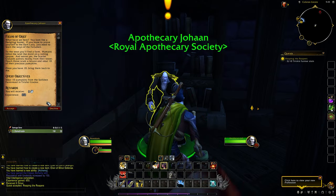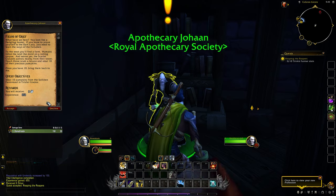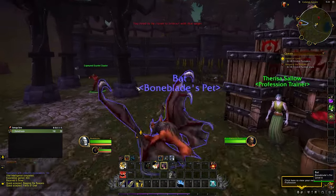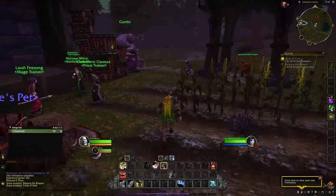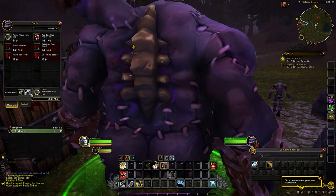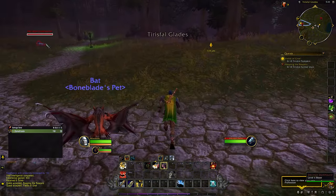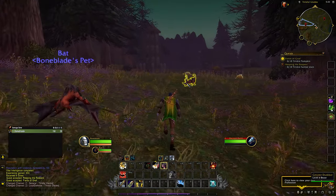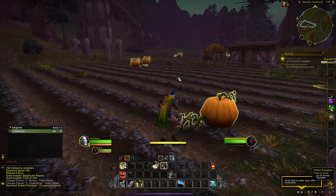"What have we here — you look like a fledgling hunter. If you hope to prove yourself to the Dark Lady, you need to learn the ways of the Forsaken. To the west you'll find a farm — humans infest the land like mold on a rotting corpse. And worse yet, the Scarlet Crusade patrols nearby from their tower. Teach those scum a lesson and steal ten of their precious pumpkins." A little pumpkin thievery! I want to see what else is going on in this little town — does the hunter trainer have anything for me? No. Let's check what this big guy has. We need to get some Tirisfal Pumpkins and take down these farmers — and that we can do. Ooh — a Dark Hound could be one of my pets.